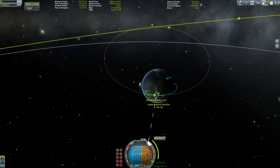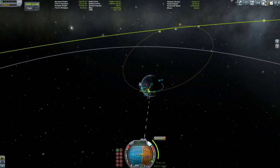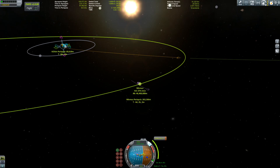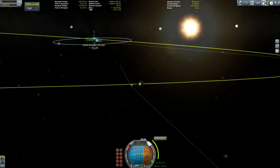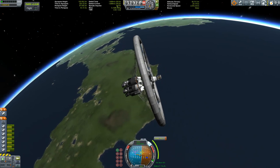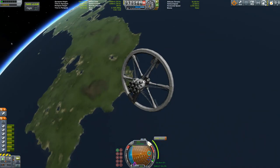Now doing the not-so-boring part of trying to get a maneuver node. While I was doing it I wasn't as bored as you watching this, but nevertheless we got an encounter with Minmus. Fine-tuning it a little bit so we can get closer, because the closer you are to a planet the more effective your burn will be — which is called the Oberth effect. If your periapsis is lower than your apoapsis, your burn at periapsis will be more efficient than if it would be a perfectly circular orbit.